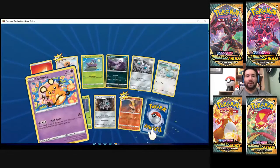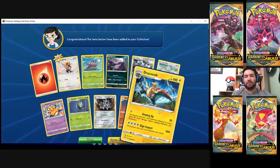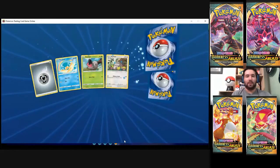Ooh, Mad Party! One day we're going to get a Mad Party deck. Draco's alt — evolves from Rare Fossil. I don't know if I have any in this set online; I know I have a couple in person.